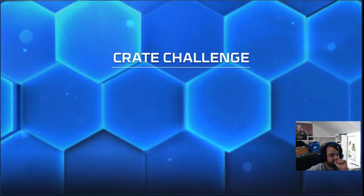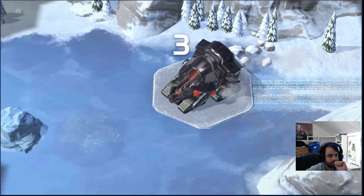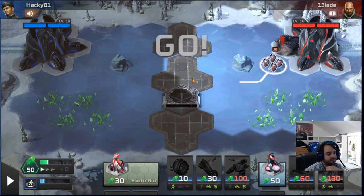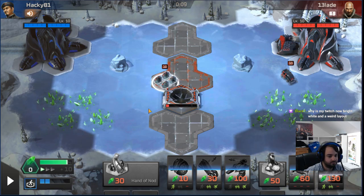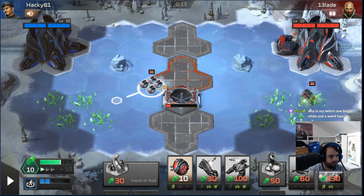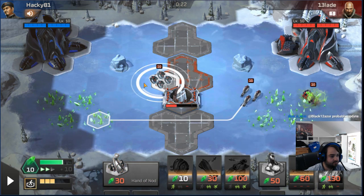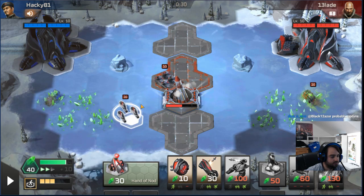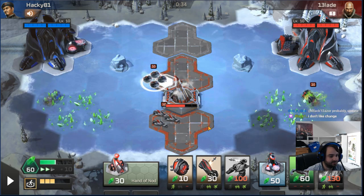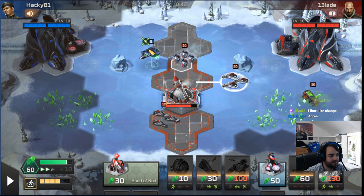Mission accomplished. All right, open wheels to scout. We'll go harvesters. Wait and see what he makes. Gonna make some bikes since he's not doing anything. I don't actually want to show him my bikes because then he'll know what to make. He's got air and he's got inferno as his first unit — that's completely insane. So what I'm gonna do is eat this shot with the wheels and then send in double bike squadron to kill it.